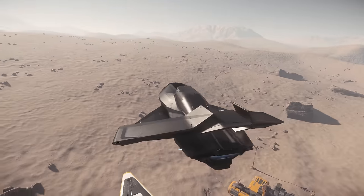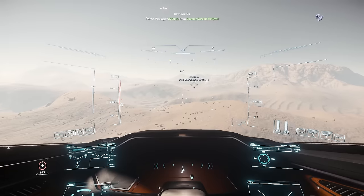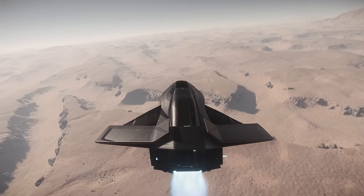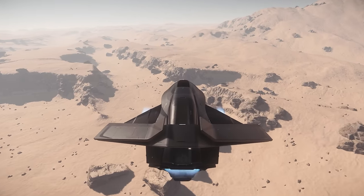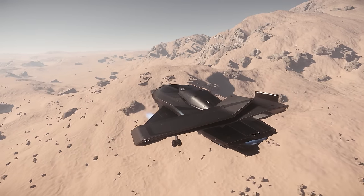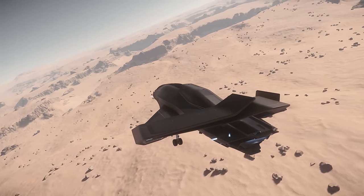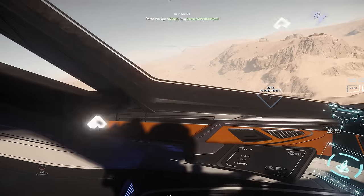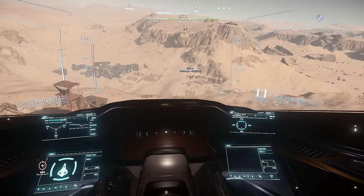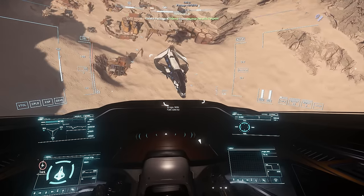There we go, lift off! Landing gear up — look at the stealth of my postage and packaging vehicle. I have absolutely no ammunition or anything to defend myself with, but if we land we should be fine. Because we've got that quantum marker back to where we left the 890 Jump, I shouldn't be able to lose it. I don't think. Where is the settlement then — is that it? There should be anyone here... where is our box? Our package is down there. I don't see any bad guys.